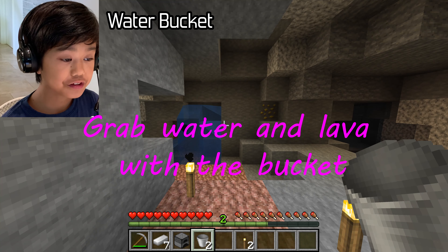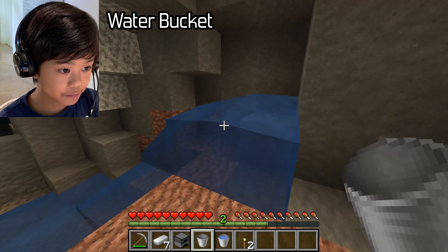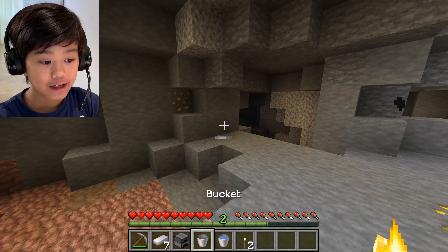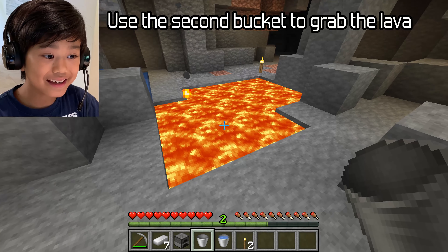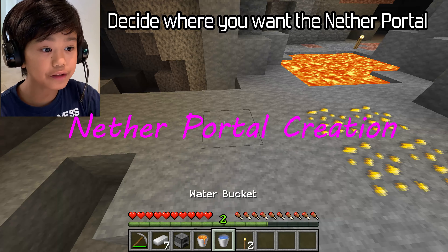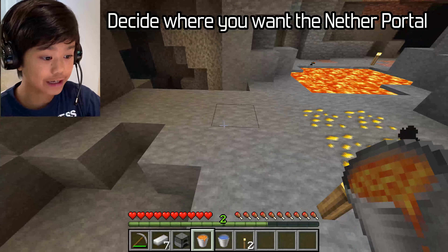You should use one of the buckets to grab a water source. Right there — so now I have a water bucket. And there's a lava pool right here next to me. Use the second bucket to grab the lava. Now decide where you want the nether portal to be — I'll just make it right here.